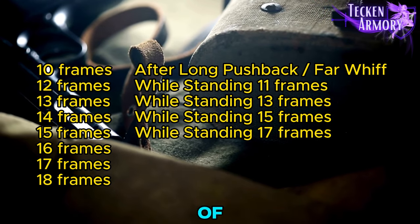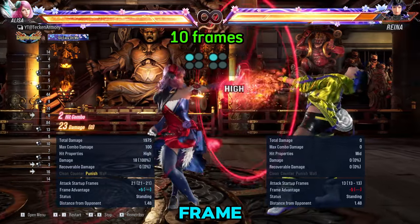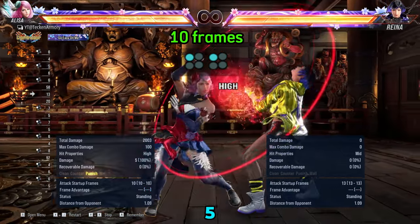Here are the variety of frames of Elisa's Punishers. First we have the 10 frame — this is Elisa's 1-1, which leaves Elisa at a plus 5 advantage.